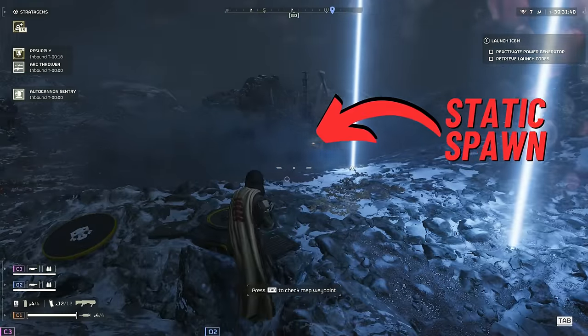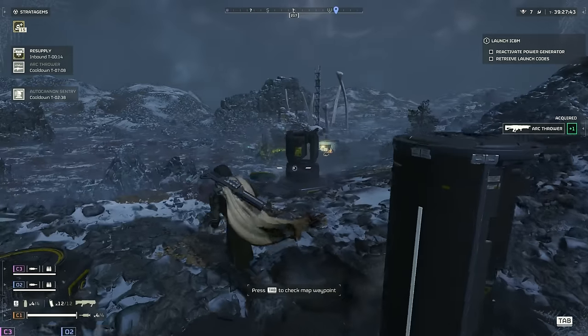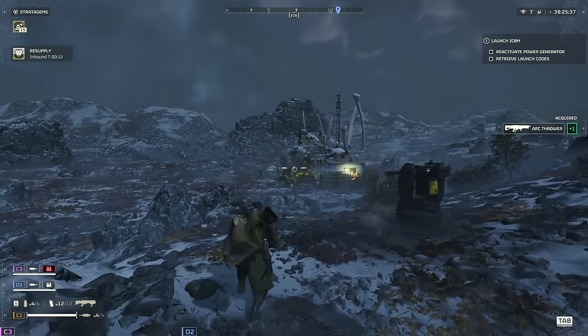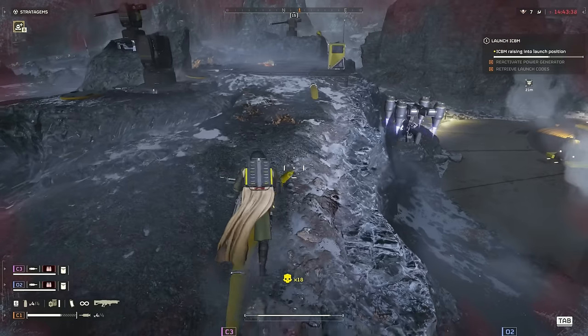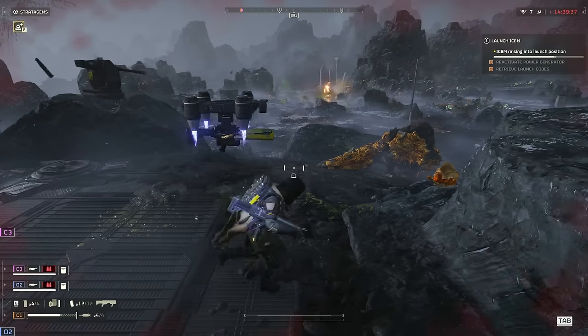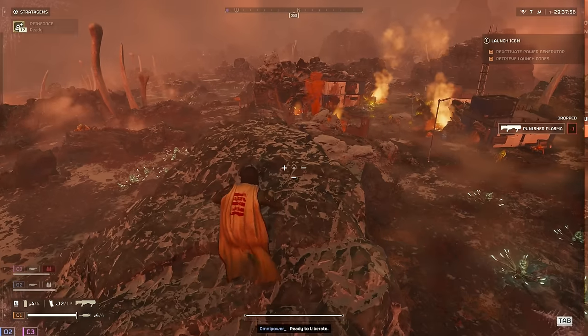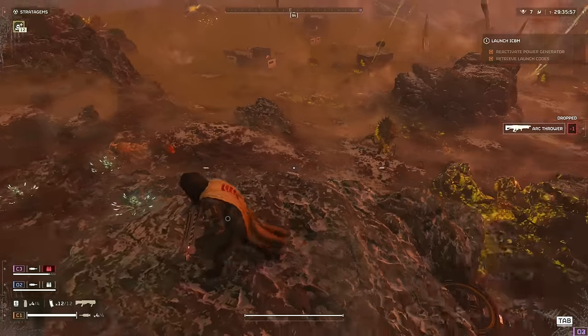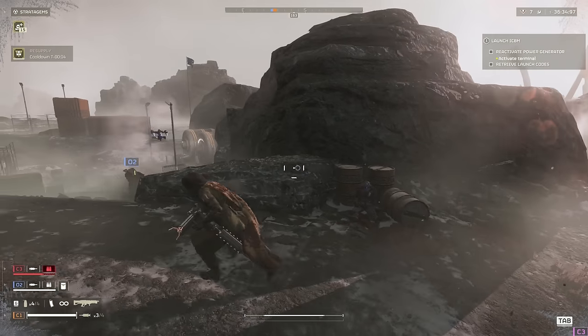There are different enemy spawn types in the game. You have the static spawns that linger on a specific spot on the map — engaging these doesn't have any effect on your map heat. Then you have the reinforcements that spawn in on main objectives, such as during primary objectives or the extraction. Then we have spawns from nests, which goes for light, medium, heavy, and stalker nests. And lastly, you have the patrols.